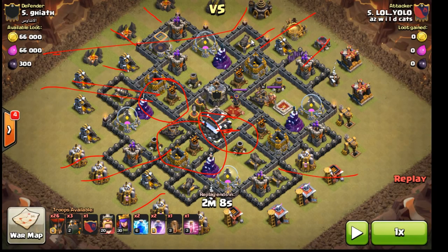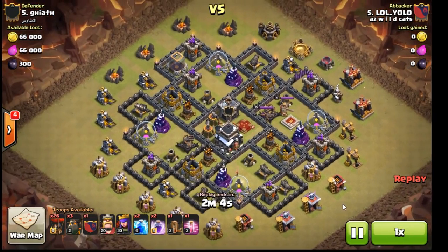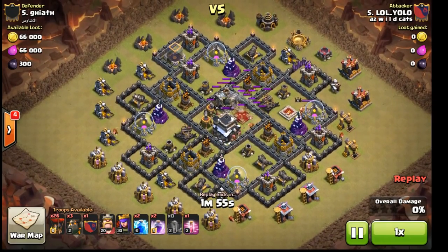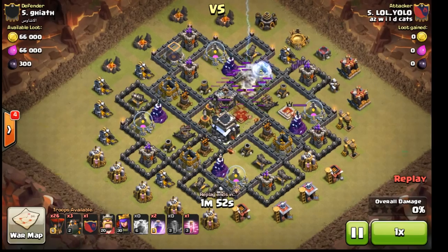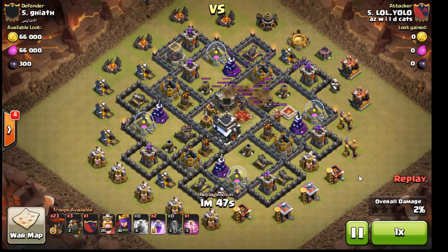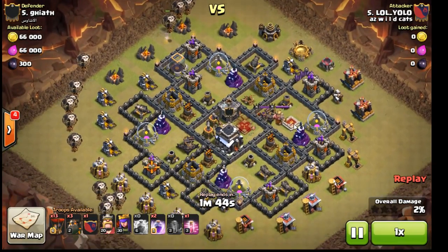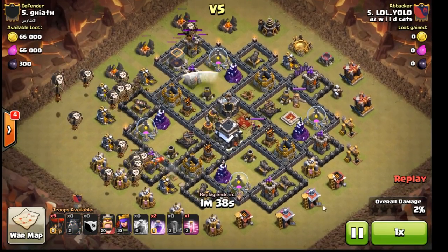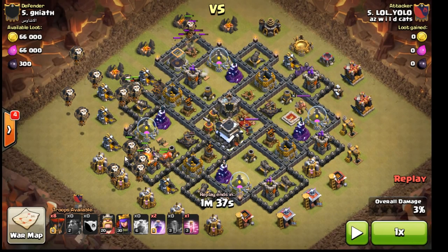He throws a couple loons on the backside for cleanup. This shows how effective this attack is against any base — it's utterly destructive. You can see he throws down his quake in an area that gets quite a bit of defenses and buildings, zaps out that air defense, and simply comes in placing loons around some buildings and defenses, then brings in his hounds.